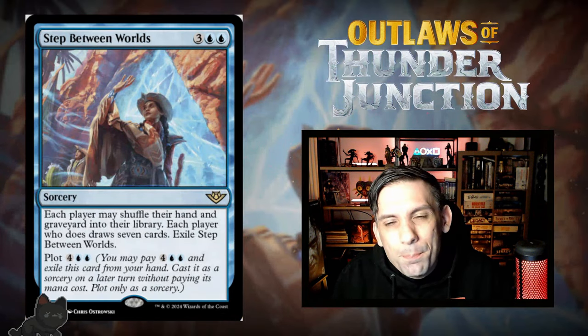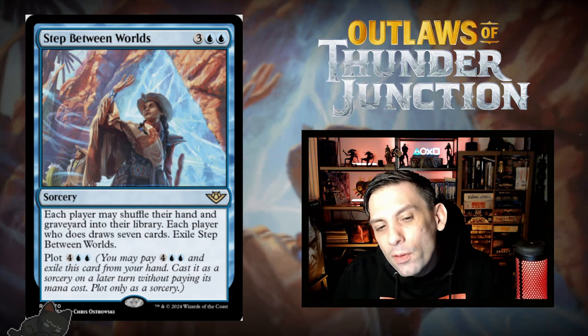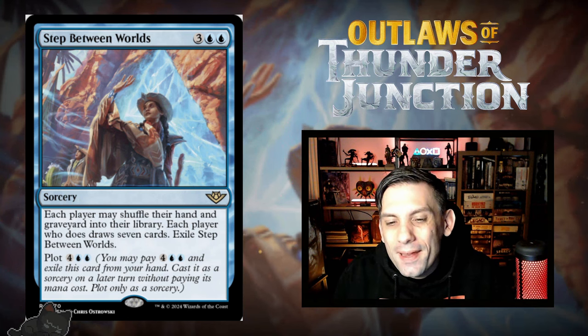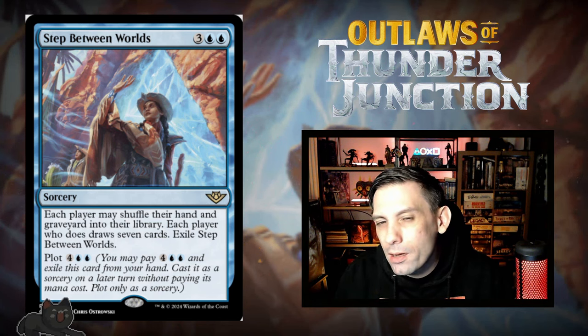Next up, we have Step Between Worlds — Time Twister, how I miss you. This is two blue mana and three colorless for a sorcery. Each player may shuffle their hand and graveyard into their library. Each player who does gets to draw seven cards, and then you exile Step Between Worlds. It can also be plotted for two blue and four, which is more mana than it costs to hard cast it, and there's a good reason for that.